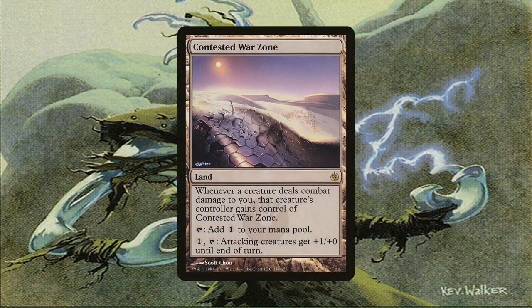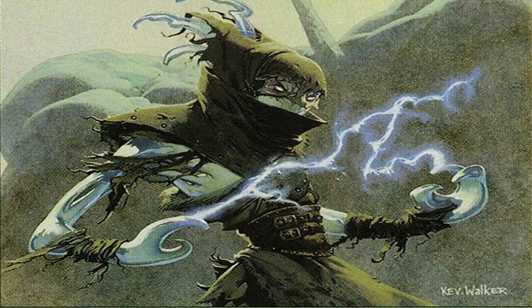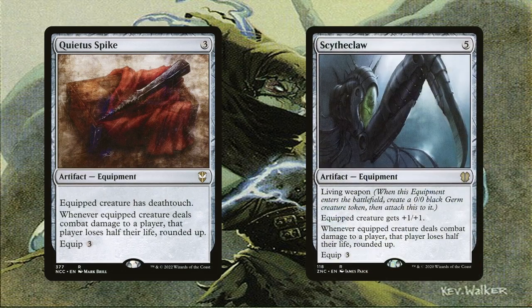Contested Warzone, another land in the deck, is a free way of pumping your creatures — free in the sense that it doesn't take up a slot, though you still have to pay 1 and tap it. It gives all attacking creatures +1/+0 until end of turn. Even if an opponent steals it by hitting us, we can just get it back the same way. While these effects are admittedly slow, Quietus Spike and Scytheclaw get it done faster. With the equipped creature taking away half the opponent's life after connecting, it will make the game much faster. Keep in mind that the opponent first loses life from the damage dealt by the equipped creature, and then their life total is halved.